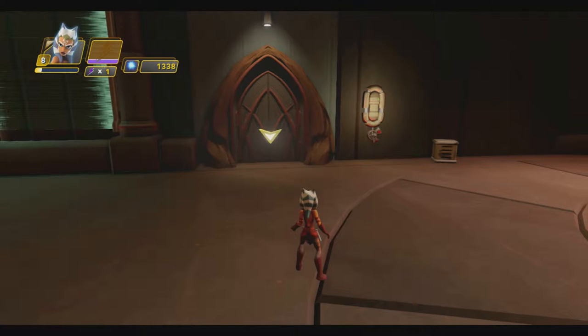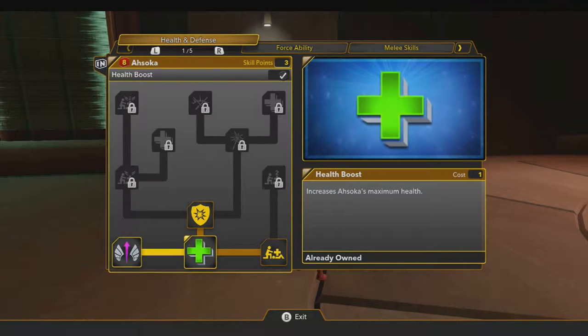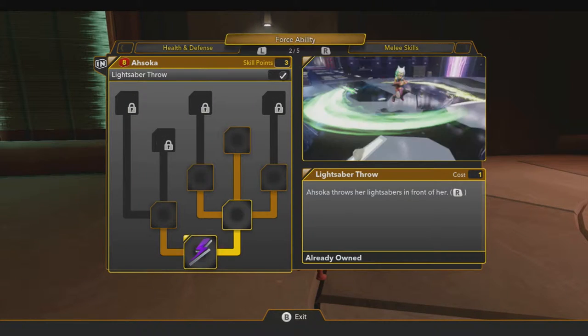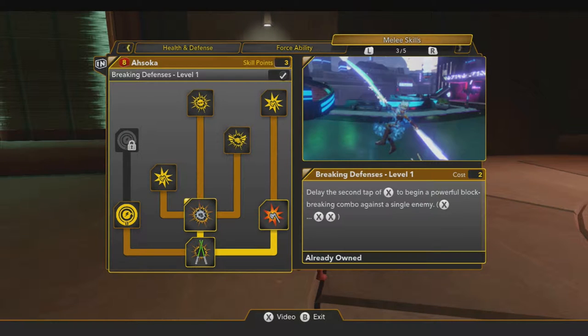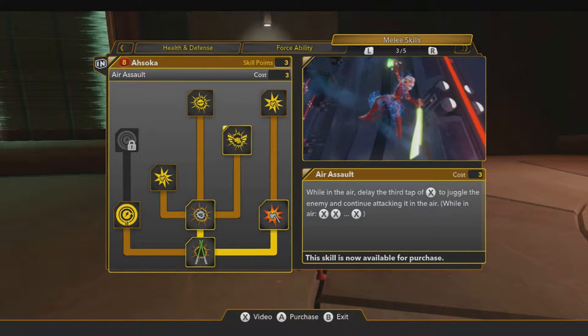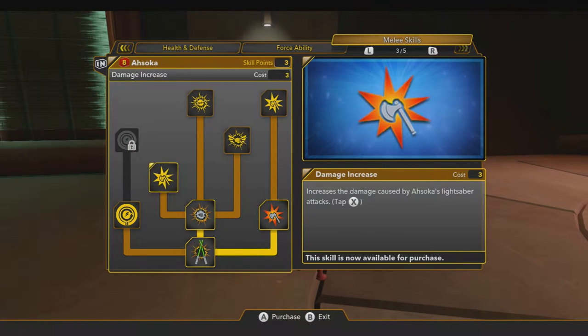Let's level up again — I love doing the skill trees, it's so much fun. Let's build up some melee skills. A juggle combo — and a delayed combo on the ground, cool!